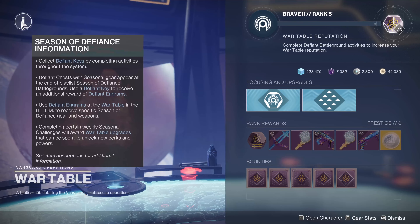The War Table gives a nice description of some of the things you're going to be doing. Season of Defiance: collect Defiant Keys by completing activities throughout the system — you can get these things anywhere. You can hold five of them, so keep that in mind. Defiant Chests with Seasonal Gear appear at the end of the playlist. Use a Defiant Key to receive additional Defiant Engrams. Use Defiant Engrams at the War Table in the Helm to receive specific Season of Defiance gear and weapons. Completing certain weekly Seasonal Challenges will award War Table upgrades.